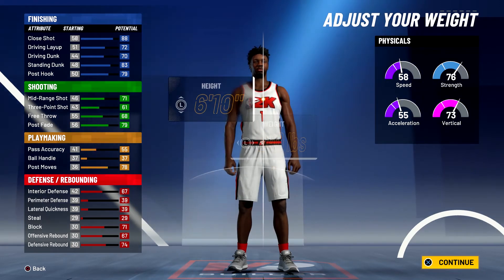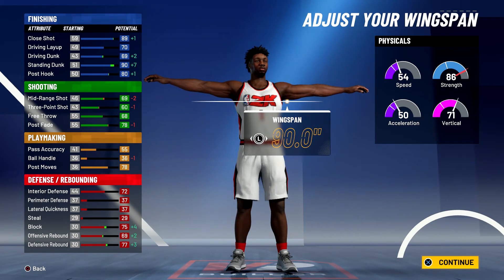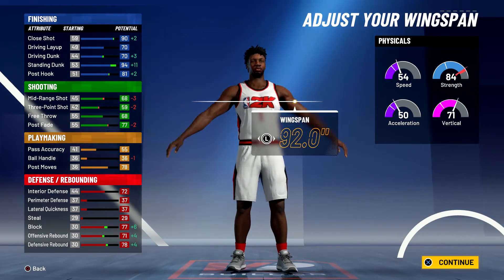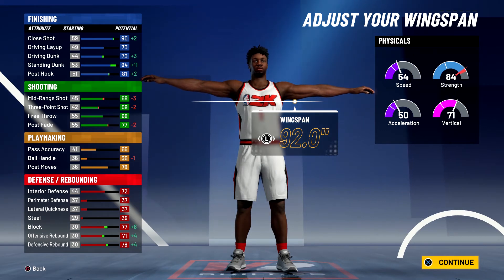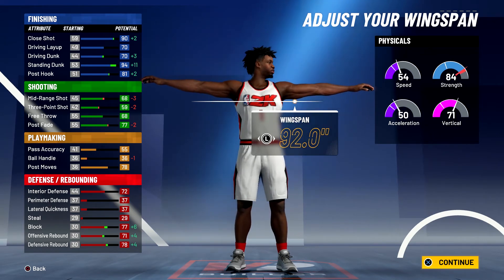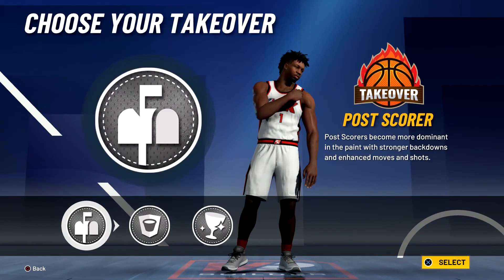Body shape doesn't really matter. Height is going to be 6'10", weight is going to be 270, and for the wingspan you're going to max it out. At 99 overall you'll have a close shot of 94, a 74 driving layup, a 74 driving dunk, a 98 standing dunk, and an 85 post hook. For shooting you have a 72 mid-range shot, 63 three-point shot, 72 free throw, and 81 post fade. For playmaking you have a 59 pass accuracy and 82 post moves. For defense and rebounding you'll have a 76 interior defense, 81 block, 75 offensive rebound, and 82 defensive rebound. Your physicals at 99 overall with the gym rat badge will be 62 speed, 58 acceleration, 79 vert, and 92 strength.